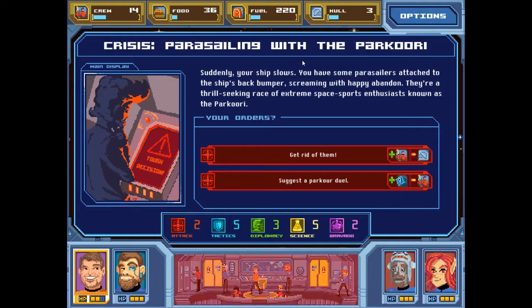Crisis: Parasailing with the Parkour Eye. Suddenly your ship slows. You have some parasailers attached to the ship's back bumper screaming with happy abandon. They're a thrill-seeking race of extreme space sports enthusiasts known as the Parkour Eye. A parkour duel? I think I can lose a little bit of crew and gain something, whereas otherwise I gain crew at the potential cost of hull. Either way I'm only working with two attack score.